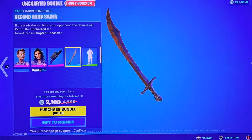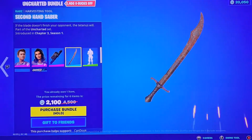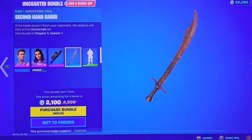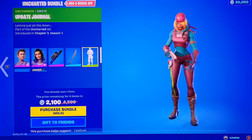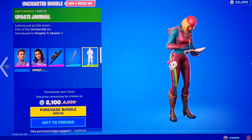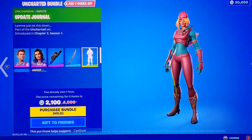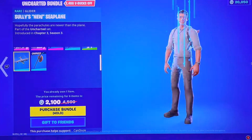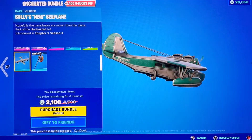We got the Second Hand Saber — it actually looks really cool, it's a rusty sword and I really like that. We have the Update Journal emote, just updating the journal — nothing too special, kind of a basic emote.